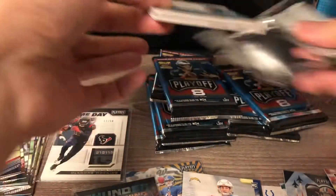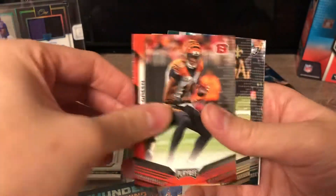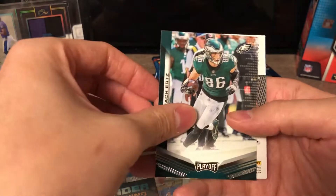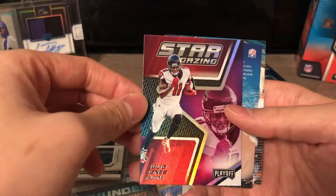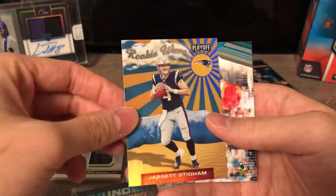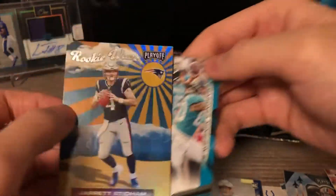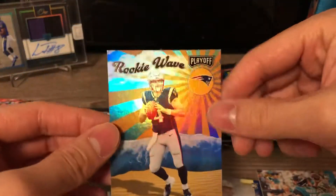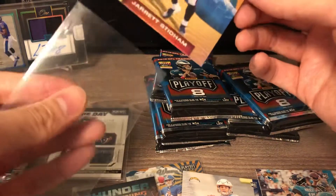Oh another thick one — looks like another one here. J.J. Watt, Vaughn Miller, A.J. Green, Drew Brees, Zach Ertz, and Julio Jones Stargazing. Oh and Jarrett Stidham rookie wave — nice! And the rookie card of Gardner Minshew. I definitely really like these rookie wave inserts — they are pretty slick.